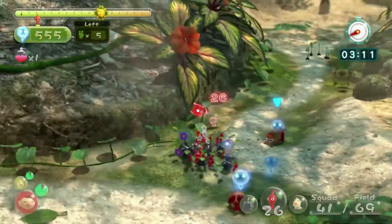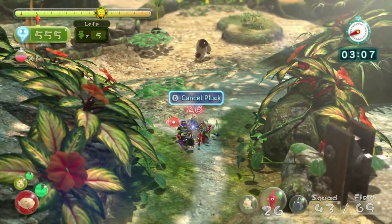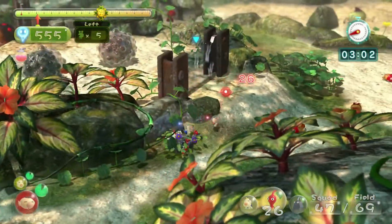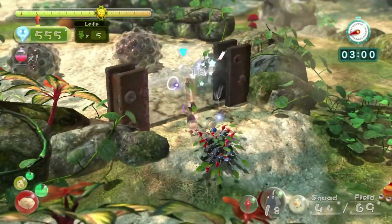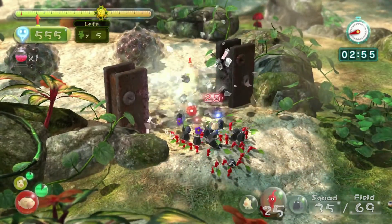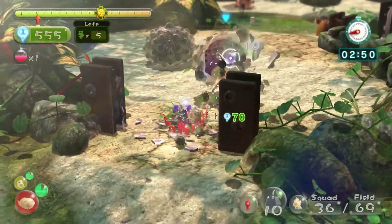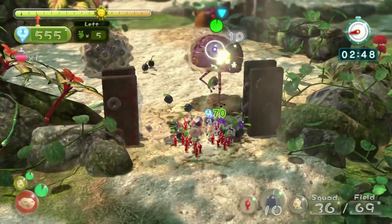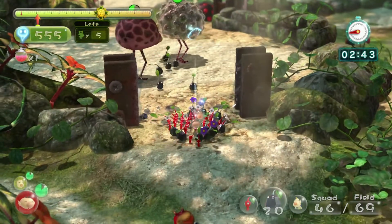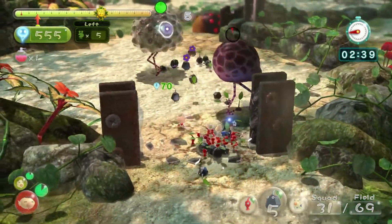Let's get the rest of these guys - the rest of us are going to come with me. We gotta use a little more here. We've got some Bearded Amprats right at the corner. Let's go ahead and hit down that wall. We've got these Calcified Crushblats - let's go take that with rocks. We've just gotta watch out for the hard spot. Let's get away from that and hit down this other one.